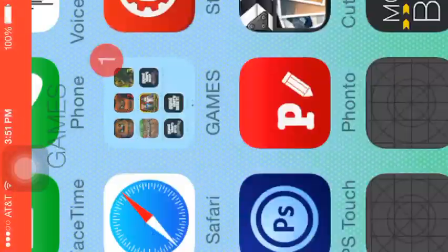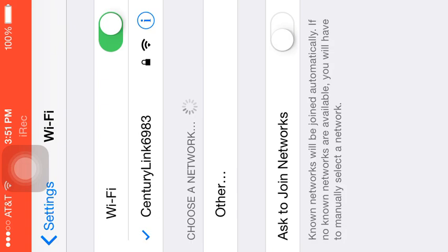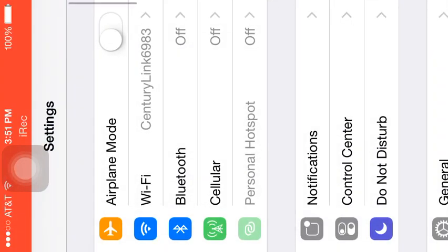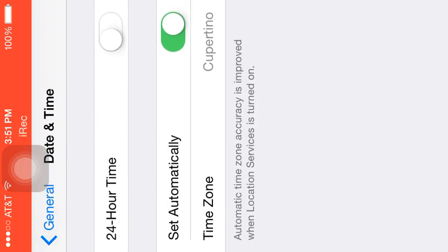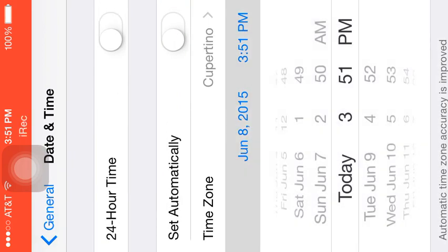Go into settings — oops, that's my Wi-Fi. Go to the general, go to the date and time. Turn that thing off. Click on it and go a day in the future.